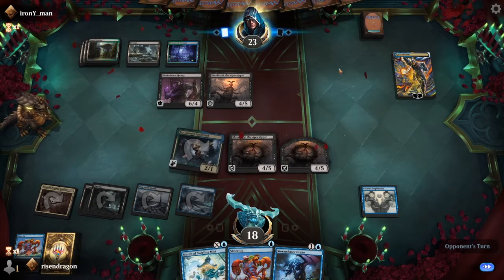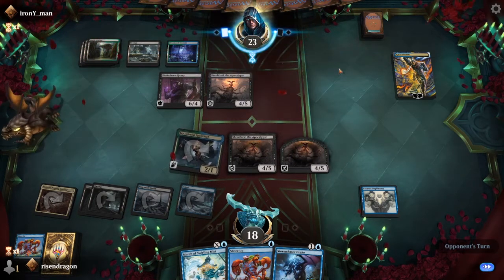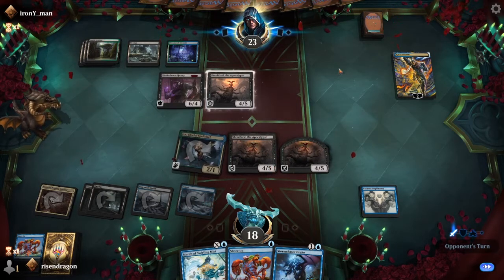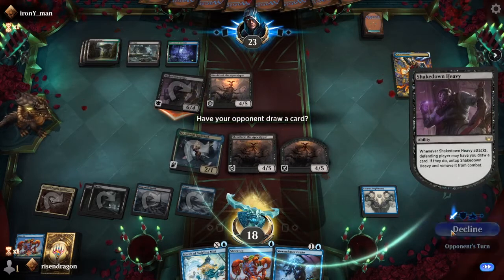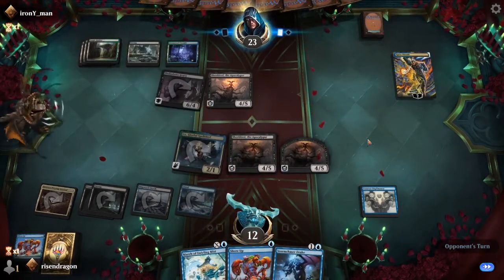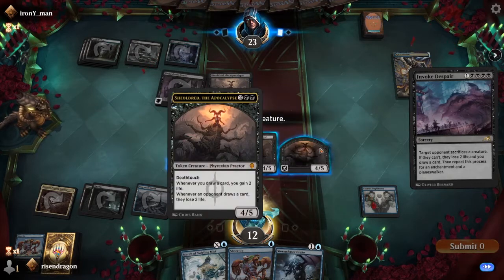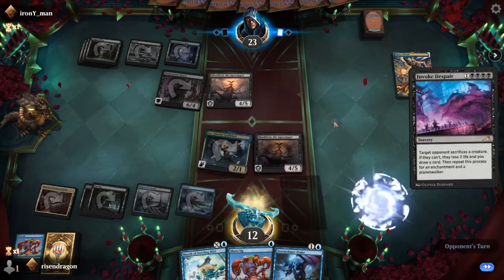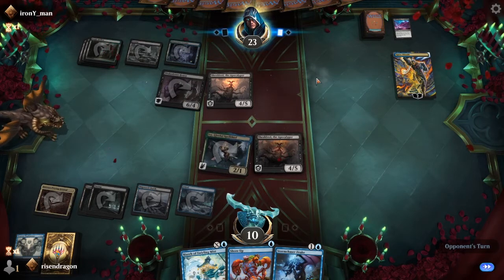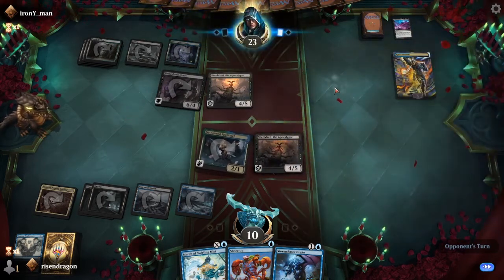We're gonna take the damage - we're not gonna block. Invoke Despair - okay. Oh nuts, we gotta - dang it. I should have kept the copy. Well, maybe we can draw into it again, and it balances out to an extent. What are they thinking here? One, two, three - okay, yeah they had to do that. Gain a life and then gain it back.